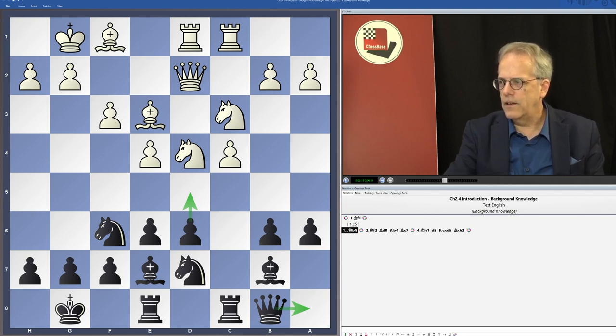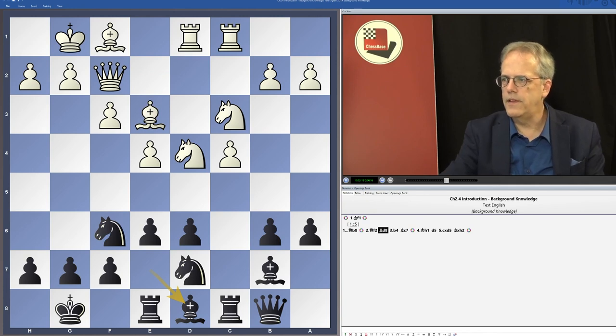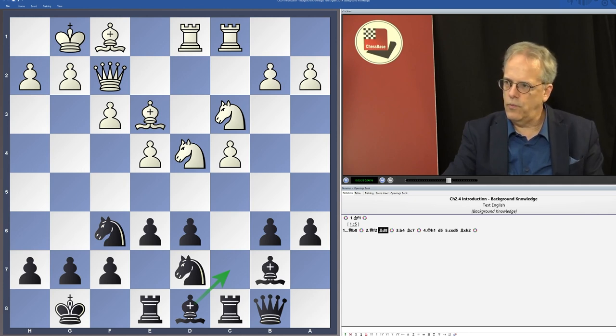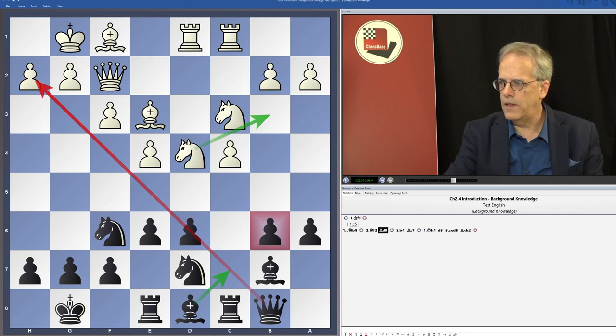Another idea is that after White plays queen f2, Black plays bishop d8. This move is very useful because the bishop aims to go to c7, protecting the pawn on b6 twice — since White could retreat his knight to b3 and attack the d6 pawn with two pieces. The bishop on c7 also creates a battery with the queen along the b8-h2 diagonal, allowing Black to try a pawn sacrifice with d5 and attack the h2 pawn, where the dark squares around White's king are very weakened.